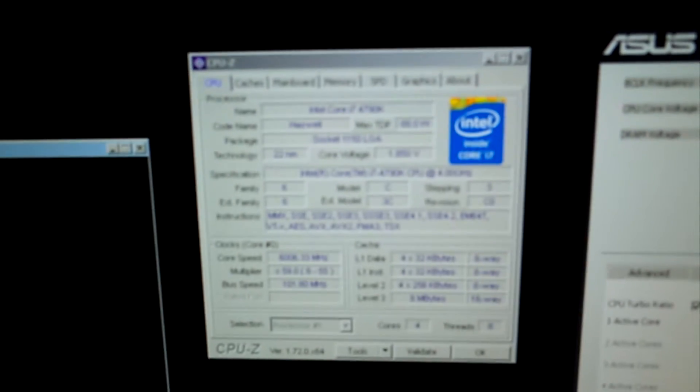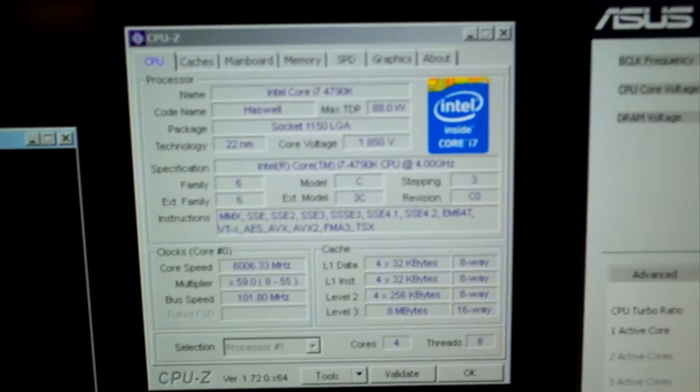GTA 5 — where's the frequency? 6 GHz. Let me pause it.